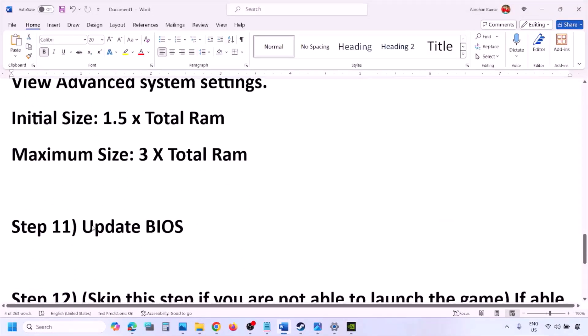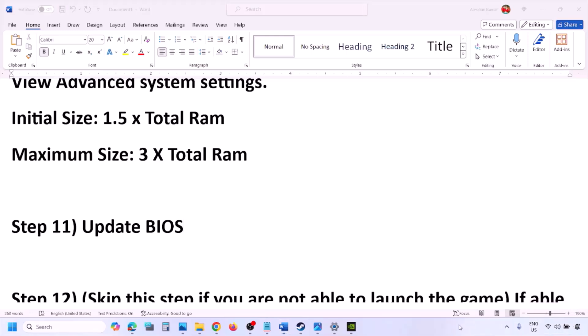The next step is to update the system BIOS. Go to your system manufacturer's website — Dell, Lenovo, etc. — select your model number, and find the latest BIOS update on the software and drivers download page. For laptops, make sure the battery is above 10% and the AC adapter is connected before updating. Do not unplug the power cable during the BIOS update. After the update, log into the computer and launch the game.